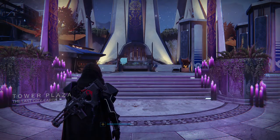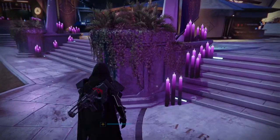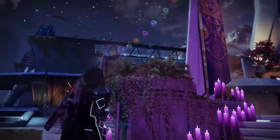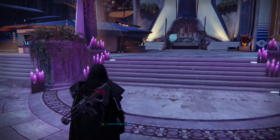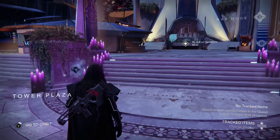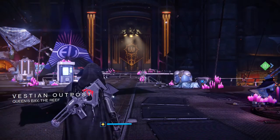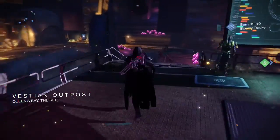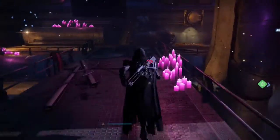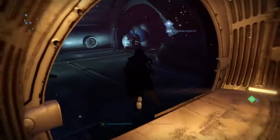Xur's arrived and you can see here in the tower there's no symbol and there are no flowers, which means he ain't here, so he must be on the reef. All right, here we are on the reef and sure enough, there's someone in there, so that means Xur is over here on the reef.